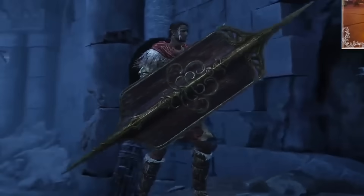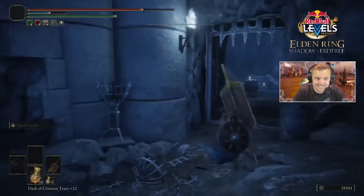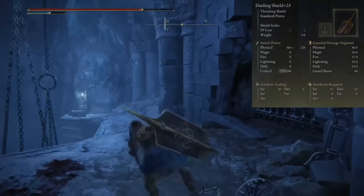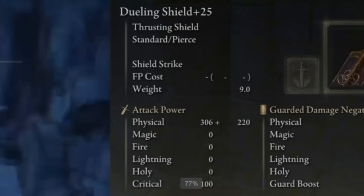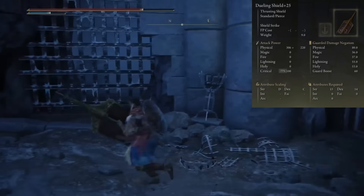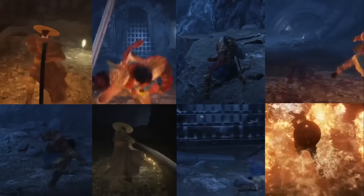And finally, the thrusting shields. Apparently they weren't deemed worthy of commentary by Elejaz, as he merely chuckled at what seems to be the light attack moveset. Although the damage values do appear to be intriguing, if this weapon type can both attack and defend at the same time, it could become a sort of stronger shield-poking. So there you have it — the new eight weapon types in Shadow of the Erdtree.